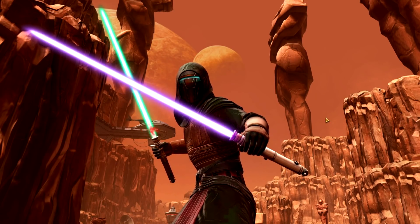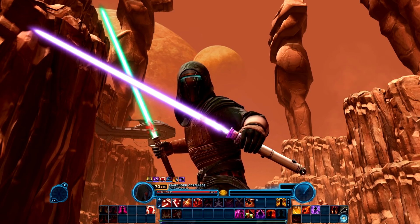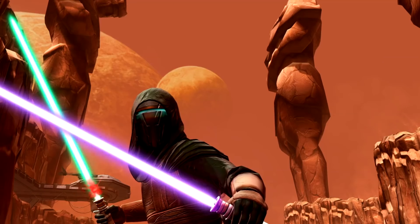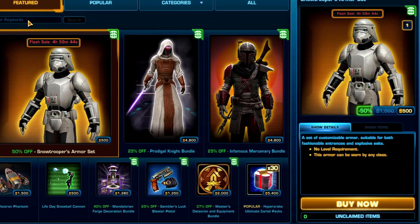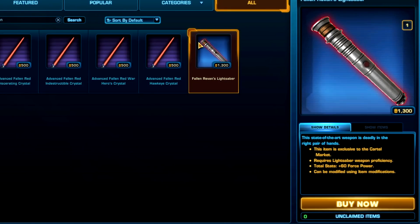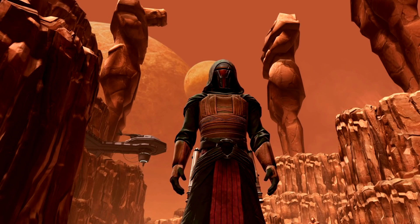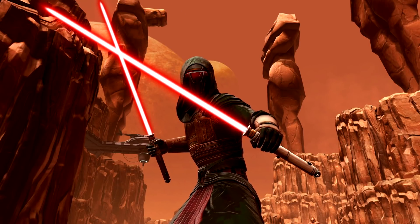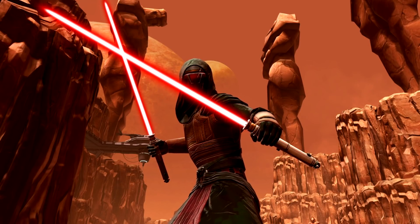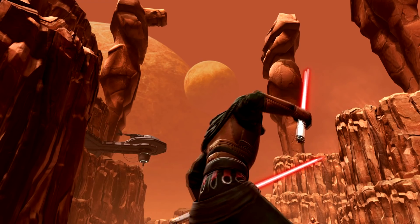As a heads up, this lightsaber is probably going to be pretty expensive — don't expect it to be cheap on the GTN. On the cartel market, it is not part of the bundle. You'll search for 'Fallen' and you'll find Fallen Revan's lightsaber. At the moment, the normal price is 1,300 cartel coins. When you're looking to purchase this, make sure to compare your cartel coins to dollars if you're buying cartel coins, or compare the price of cartel coins versus the cost of credits if buying from the GTN, and decide if it's still something you want to get.